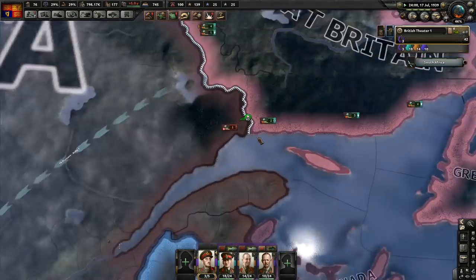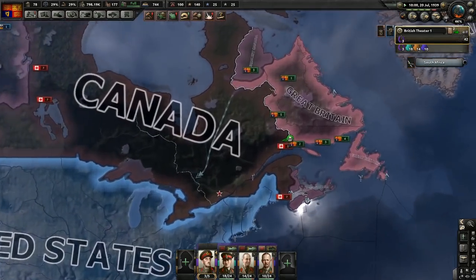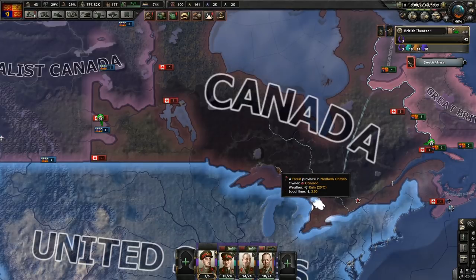Zog submitted to Italy - no surprise there really. Didn't realise that Canada actually had control down there. It would appear the Canadians are probably trying to deal with this. Mutinies in the Army - stability and war support are not too great right now. We're going to have to take that.